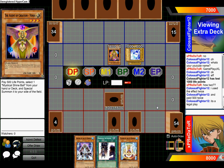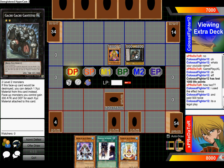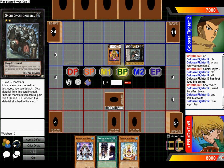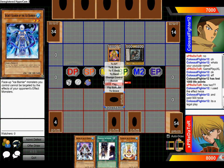It's an illegal play. Can't activate this. It's 500 — if this face-up card would be destroyed, you can detach one XYZ material monster. Flip face-up — does nothing.